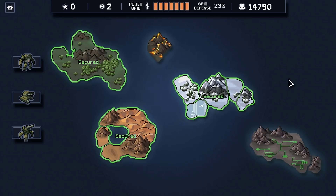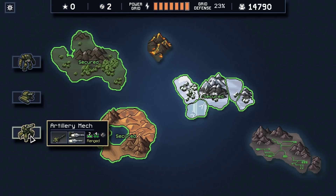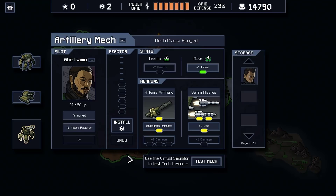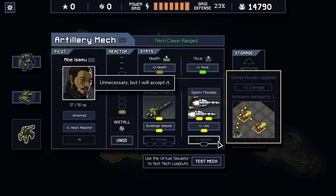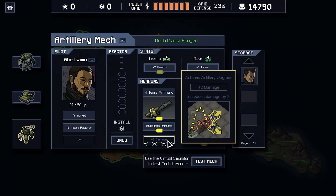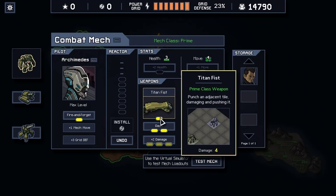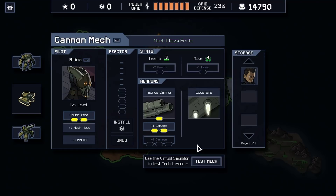Before we get into that, we still have two reactor cores to upgrade our mechs with. I've been thinking about this and we're going to put it into our artillery mech — one into health and one into damage, specifically for the Gemini missiles. The idea is we're waiting to get one more power so we can upgrade the basic artillery to three damage, which would make it much more useful. But with Gemini missiles at four damage twice per battle, they've already got a lot of firepower, so this is a good upgrade either way.